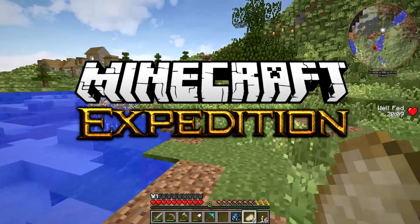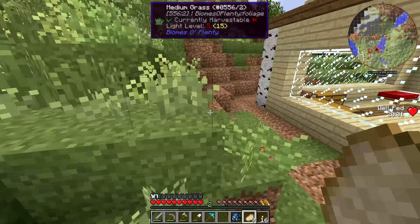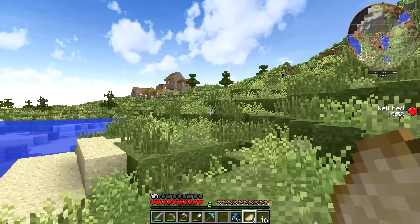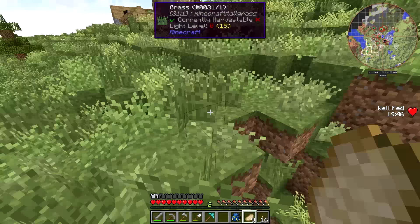Hey guys, Wells Knight here, and welcome back to another episode of Expedition. We're picking up shortly after where we left off last time. I cleared back this hill just a little bit - the grass hasn't spread yet, but it will. In today's episode, I want to do a little bit of caving, get some basic materials going, some iron and all that kind of stuff, and I really would like to get our food situation settled.